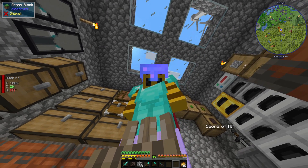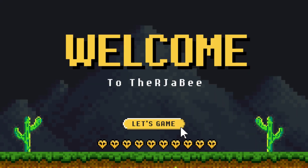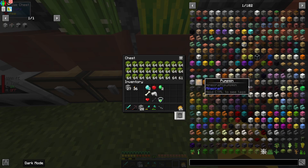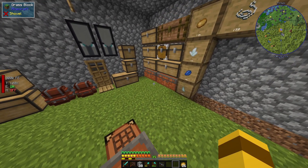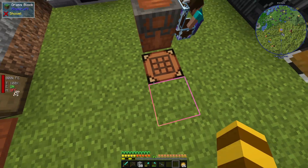Hello guys, this is RJB here with episode 8 of All the Mods 8. Today we make power with melons. As I said, we're gonna be making power with melons, and as I talked about last episode, that's why these melons are here. You might peek some machines up there — what we're gonna be doing is turning the melons into ethylene.